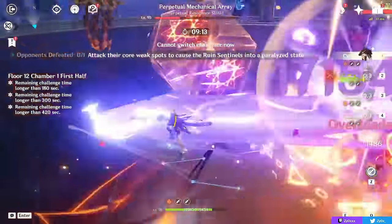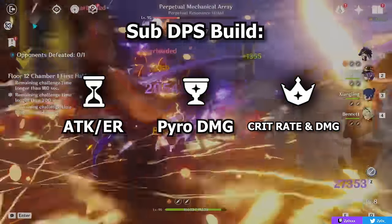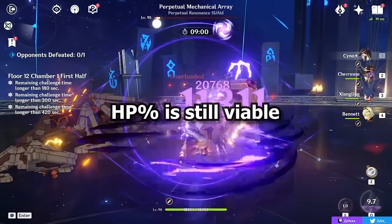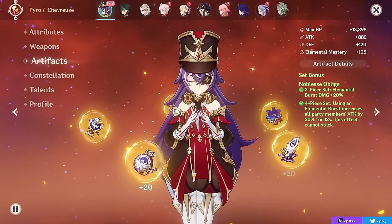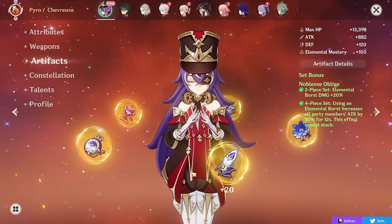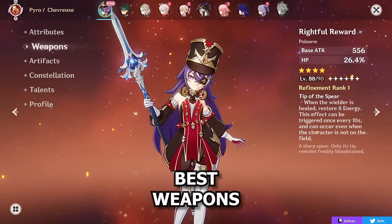For stats in a damage build, it's straightforward: typically ATK percent or Energy Recharge on your sands, Pyro damage bonus on your goblet, and crit rate or crit damage on your circlet depending on which you need more. HP% is still a viable substat as it increases the ATK percent of all party members, but to maximize personal damage, damage percent, crit, and ATK are more relevant. Make sure you can use your burst every rotation if playing Chevreuse as a sub DPS, as it's a big part of your damage.